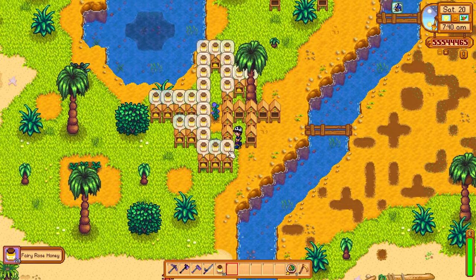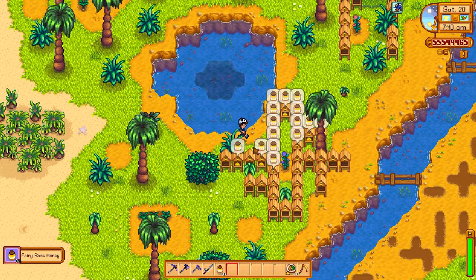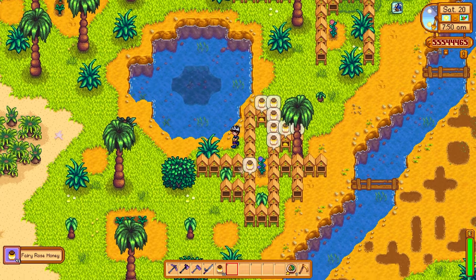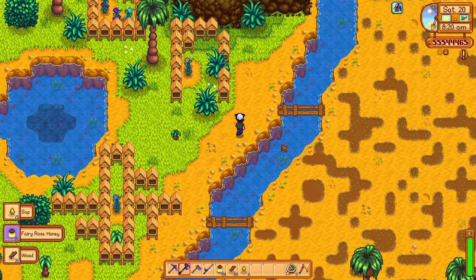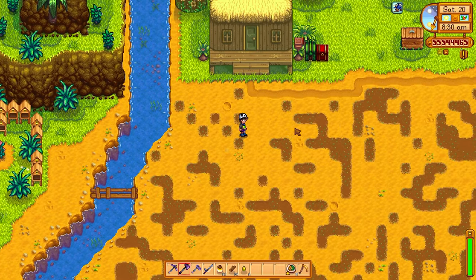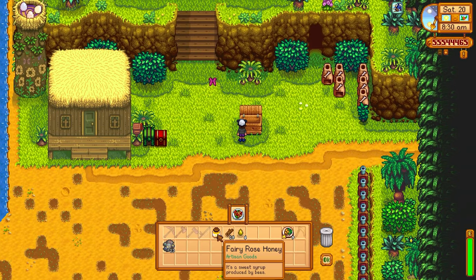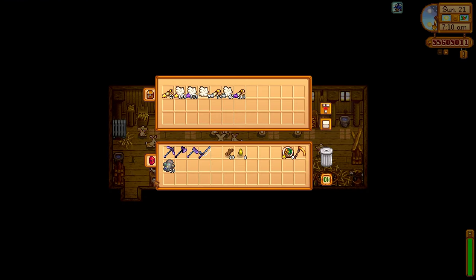Next up we have beehives — but these are different from regular ones. They are connected to a fairy rose. If you plant a beehive within four tiles of a fairy rose, you will get fairy rose honey, and fairy rose honey sells for huge amounts of money. A beehive just requires level three farming, 40 wood, eight coal, one iron bar, and a maple syrup. 952 gold for the fairy rose honey — absolutely amazing, and all you need is just four nights to pass. The best place to put these beehives is on Ginger Island because it's basically a giant greenhouse and your beehives will be active all the time.